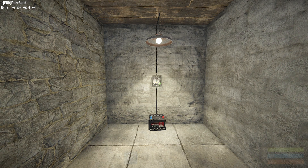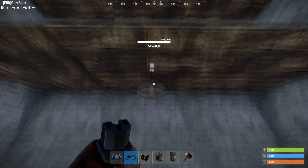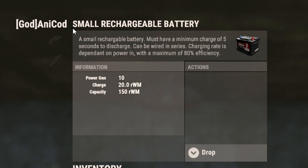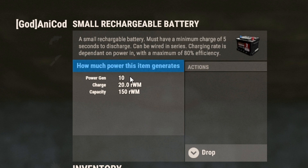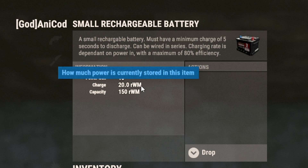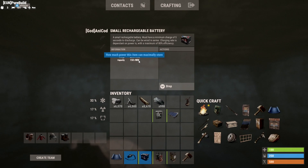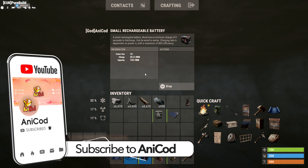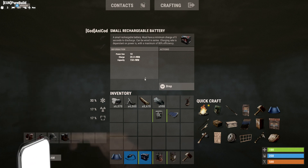Speaking of power, we need power going into the light to get it to work. The best and only real way to do this is by using batteries. Batteries come in three variants. The first is the small battery, which gives 10 power, 20 RWM for charge, and 150 RWM for capacity. RWM stands for Rust Watt Minutes — it's a made up thing just for this game. On a basic level, the charge is what goes down when you draw power, and the capacity is the total amount of charge the battery can hold.